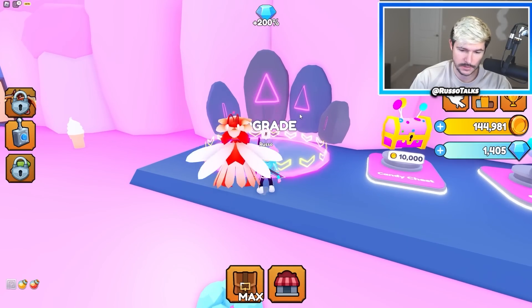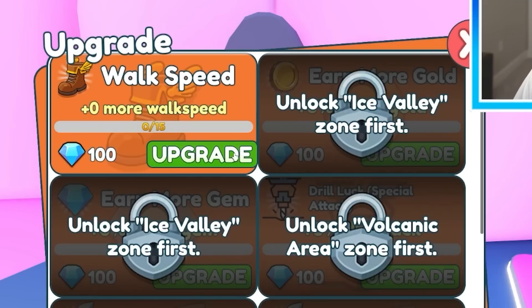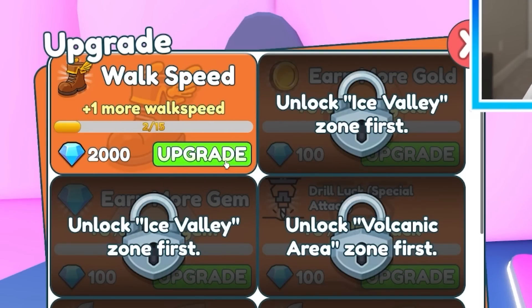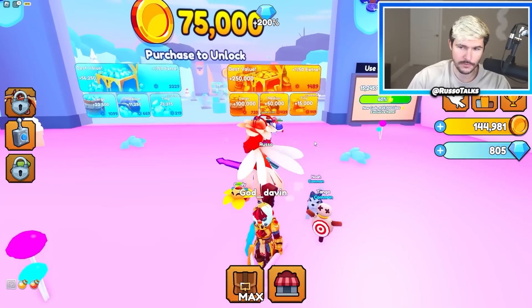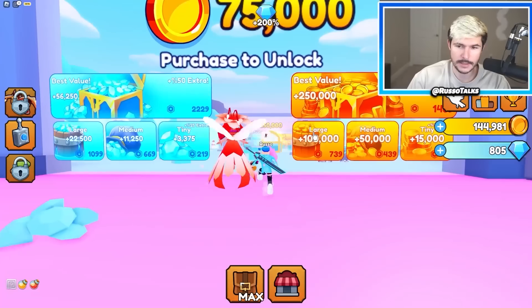I just realized the sound isn't working — I'm sorry, but we just have to deal with it. So you can also upgrade things. The only thing I can upgrade is walk speed right now, and I barely have enough gems for it, so we might as well just do that and then go through the next area.